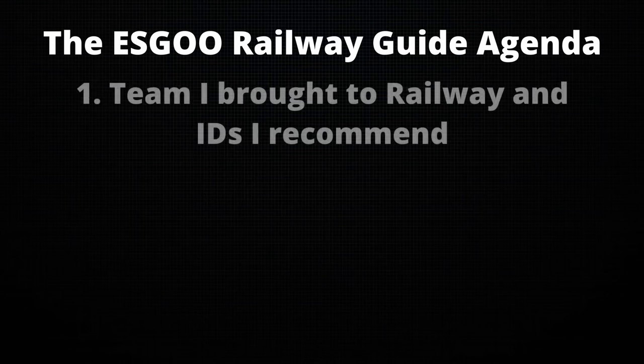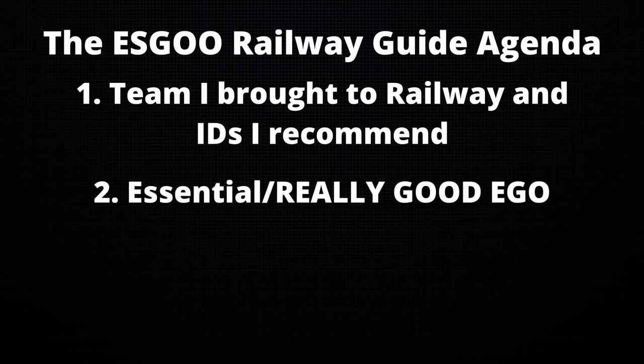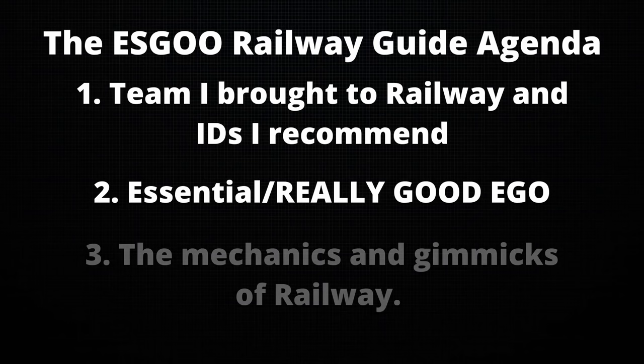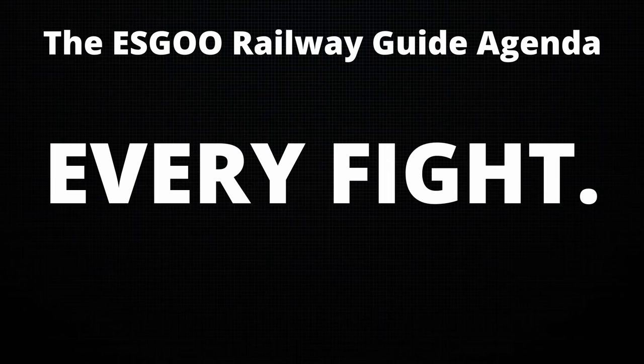I'll be starting by going through the team I brought to railway and some other ideas I would highly recommend. The EGO I would say are essential, and then I'll explain the railway's mechanics, and lastly, every fight in railway. Intro is done now, here's past Escu to explain his team.